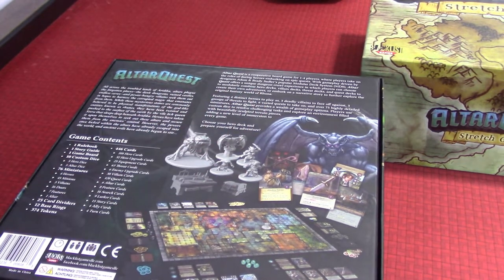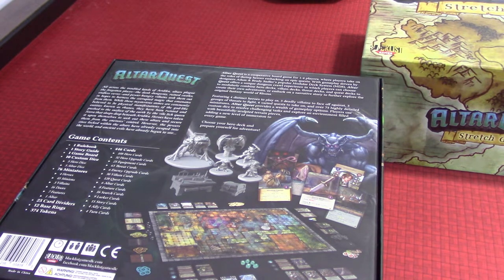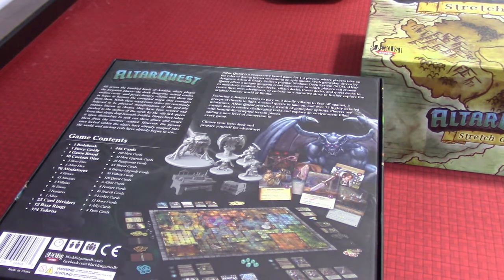AlterQuest is a cooperative board game for one to four players where players take on the roles of daring heroes embarking on epic quests. Driven by Adam and Brady Sadler's popular modular deck system, AlterQuest offers a unique dungeon crawl experience where players can modularly combine hero decks, villain decks, threat decks, and quest decks to create their own adventures, or embark on a narrative story in the original fantasy world of Runa. It features four distinct heroes, three deadly villains, three groups of threats, six quests, and over 75 highly detailed miniatures. Players use custom dice to resolve challenges and explore an environment filled with beautifully sculpted terrain pieces.